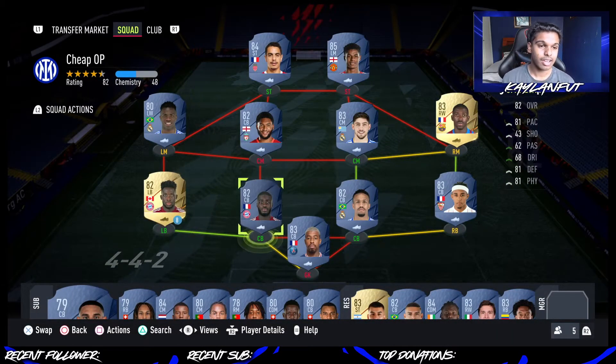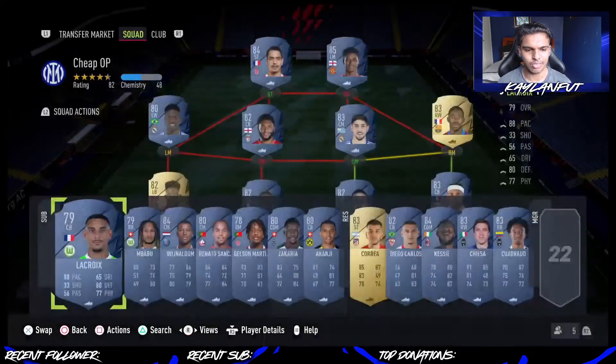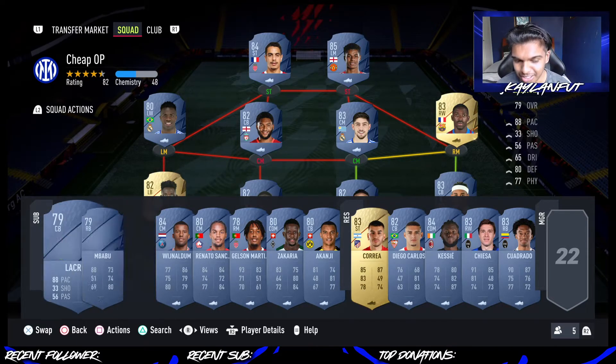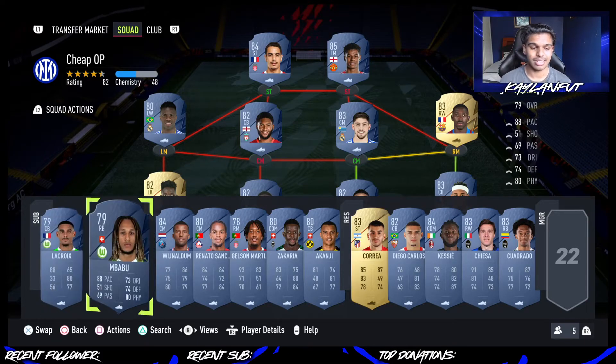That rounds off our starting 11. We are going to move on to the bench and reserves. I'll try to make this a bit quicker because I don't want the video to be too long. Starting off with LaCroix — a fantastic player. When I used LaCroix, I was using him with Mbabu. I packed LaCroix untradeable on my RTG and managed to use them together — absolutely fantastic as a duo. If you're working with a much lower budget, definitely get these two in your starting 11.